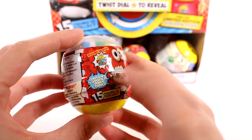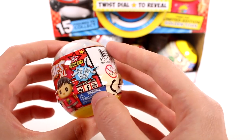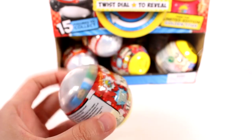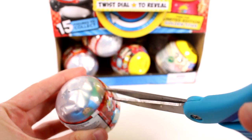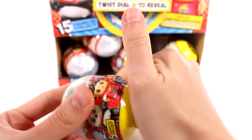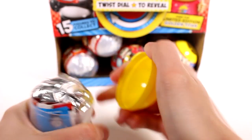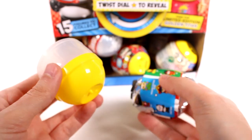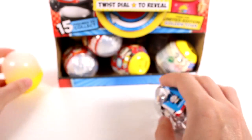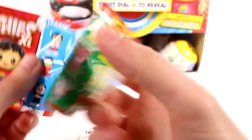These capsules contain one Ooshi XL pencil topper. There are 15 figures to collect and you can find the limited edition. The capsule can be reused for other prizes or to store your little XL Ooshies — that's pretty awesome. Let's look at the checklist; it's the same as the back — we have the commons, the rares, and limited editions.